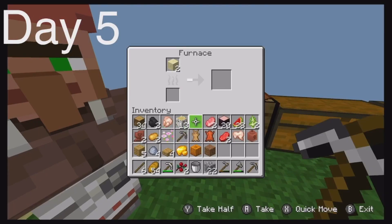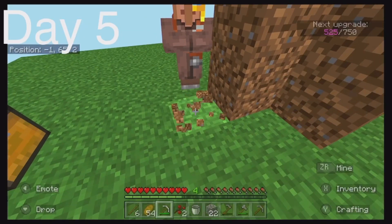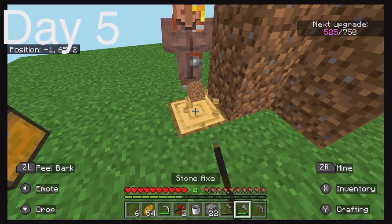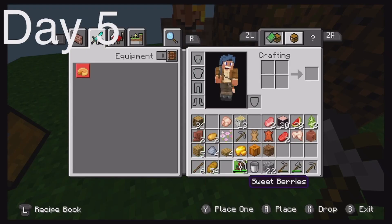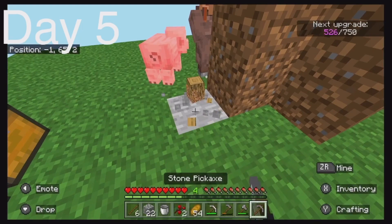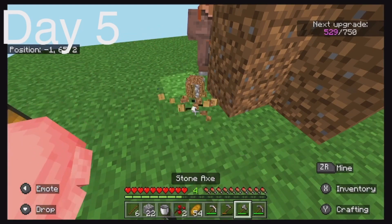This might actually be a very good idea — the cartographer is gonna stay! I need the next rank though. Let me move my pickaxe and mine this. Whenever it comes to something I can't mine, I'll deal with it.